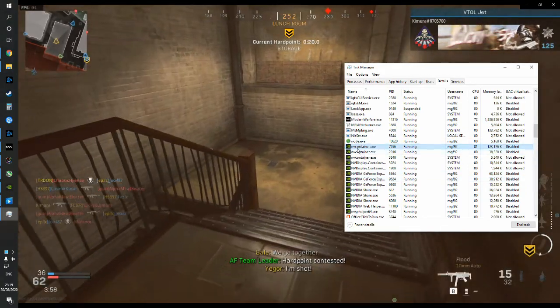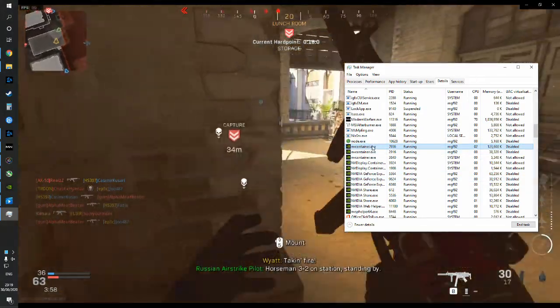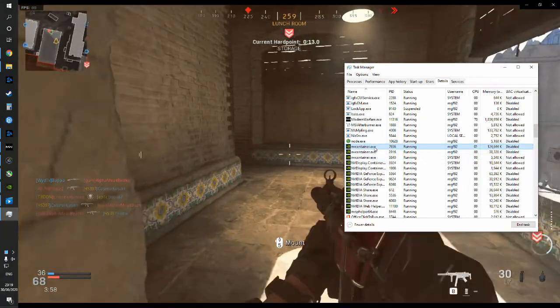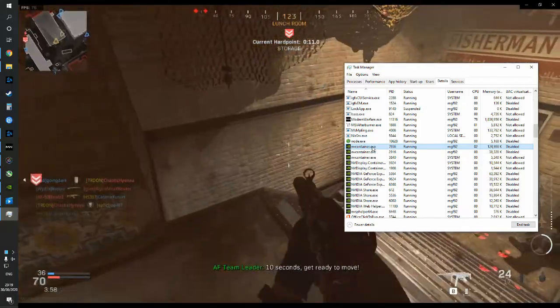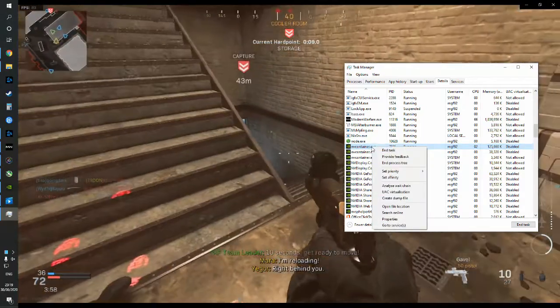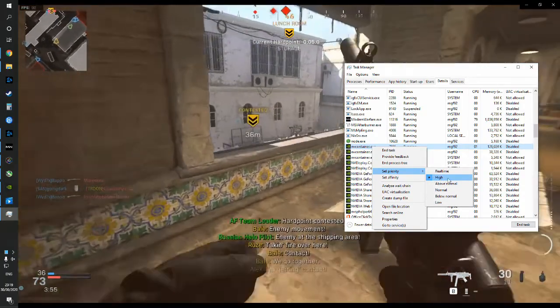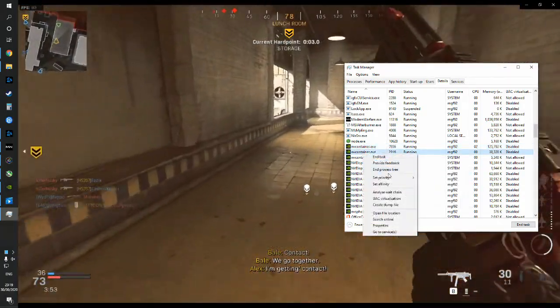You need to look for nvcontainer.exe. On my computer, there are three showing — I'm not sure how many will be showing on other computers. But all you need to do to fix this issue is right-click and set the priority to High. You need to do that on all three of them.